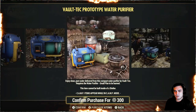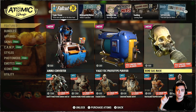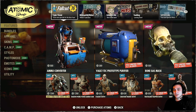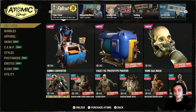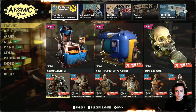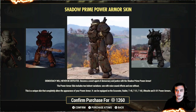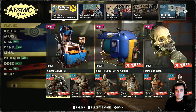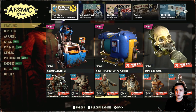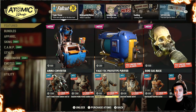So Vault-Tec prototype purifier - we already had these. The bone gas mask is actually pretty cool. I bought it today and combined it with my new outfit combo that you've seen at the start of the video, which I'm going to cover a little bit later on. I got a couple of requests to make a new outfit combo video, so that will come maybe tomorrow or the day after. Then we got some power armor skins - the Liberty Prime Power Armor skin set, which are really nice power armors, to be honest. They also interact, so it speaks. I'd recommend finding reviews on YouTube before buying it because the price is pretty high. Personally, they are dope, and I have some Z-Clan members making some real crazy combinations with those power armors and they look great.